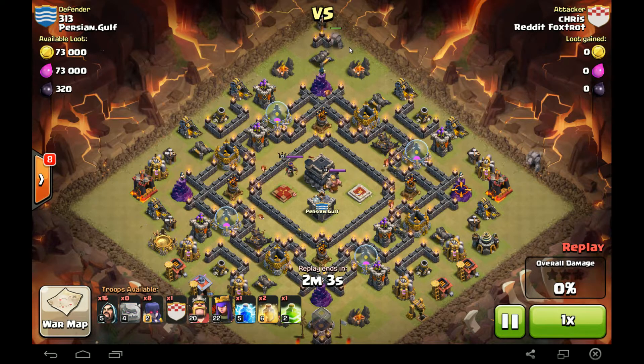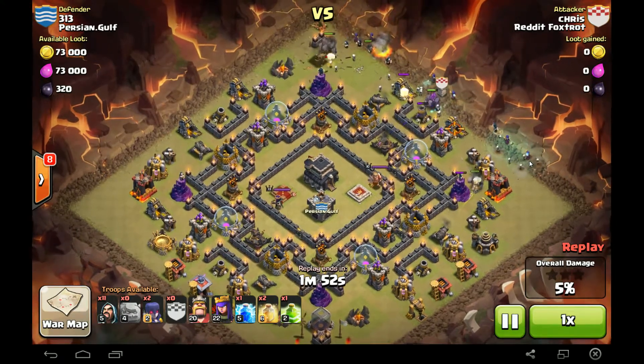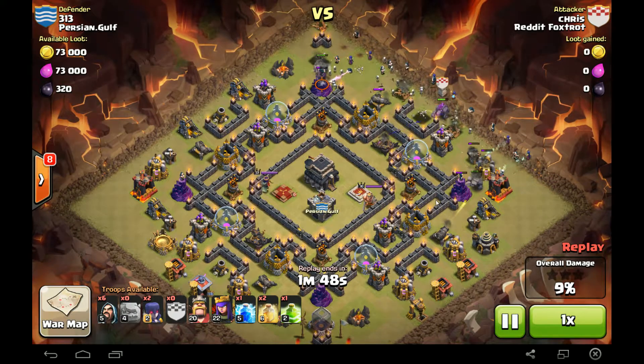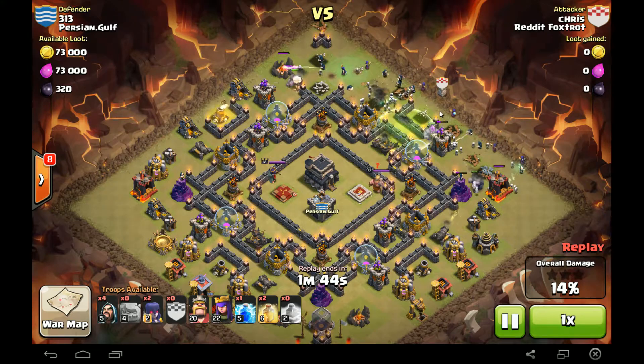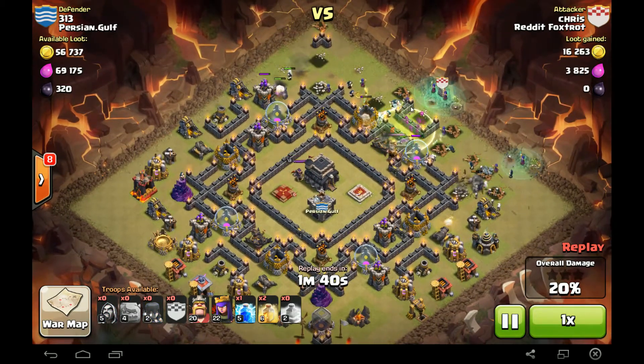We got a level four Golem in the North, level four Golem on the East, level five Golem in the Northeast. Got two Witches and some Wizards up here, two Witches right here, two Witches right here — lots of Witches all spread out. Golems are doing their job, distracting all the defenses while the Witches and Wizards take down all the defensive and resource buildings.